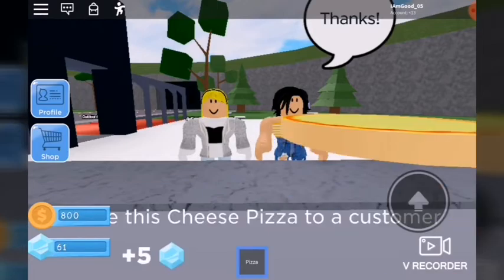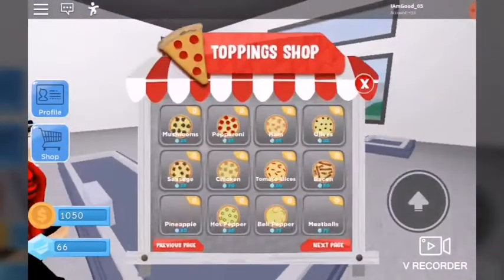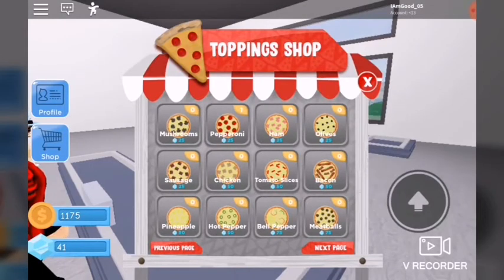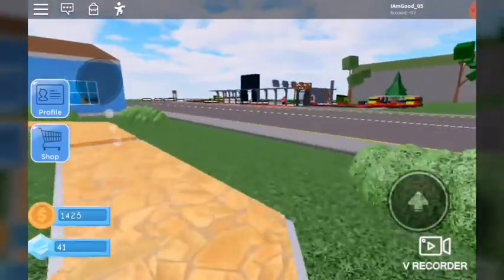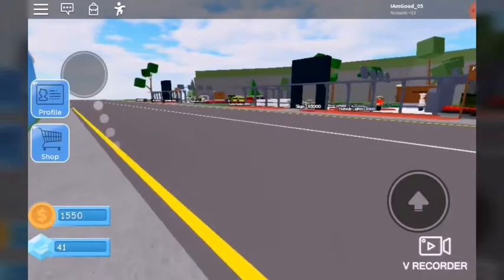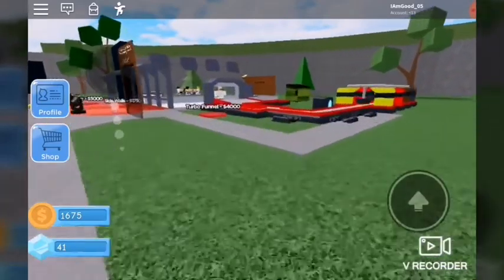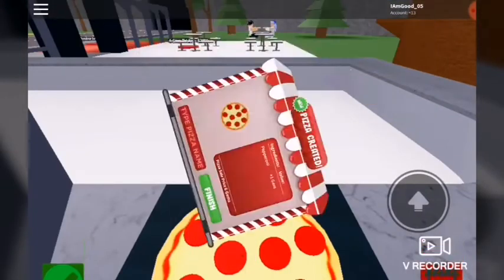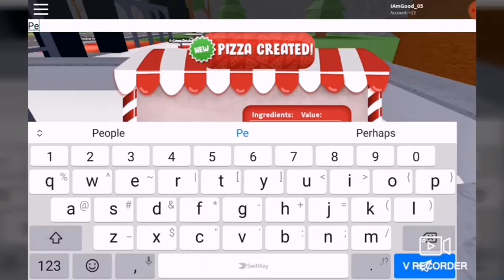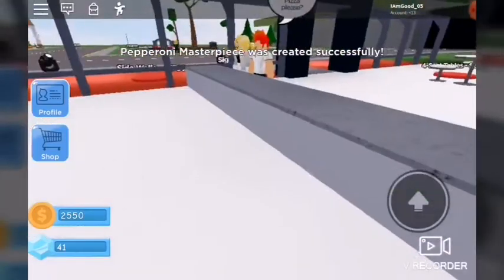Yeah, I'm gonna buy pepperoni. Thanks for the pepperonis, alright let's go. I put my shop over here because it's more near to it. What is that person doing? Come here — what are you trying to do? Okay, go away. Let's make a new pizza — the pepperoni masterpiece! The pepperoni masterpiece was created successfully.